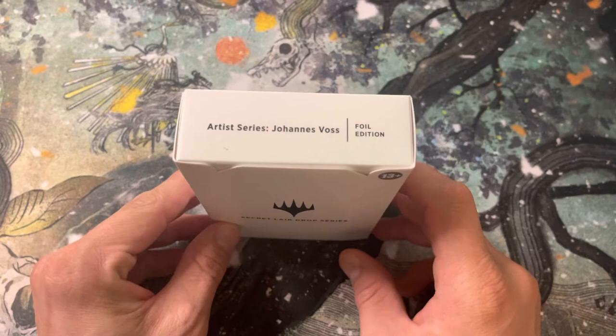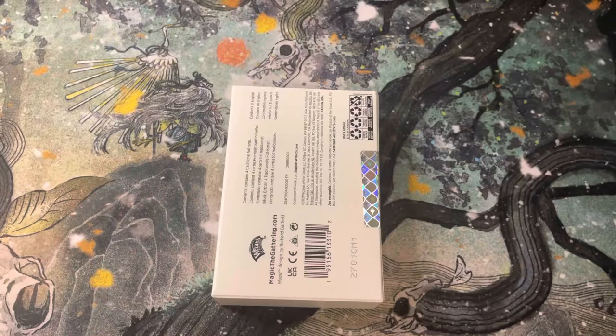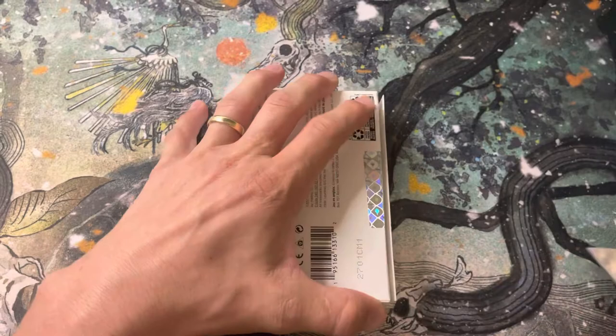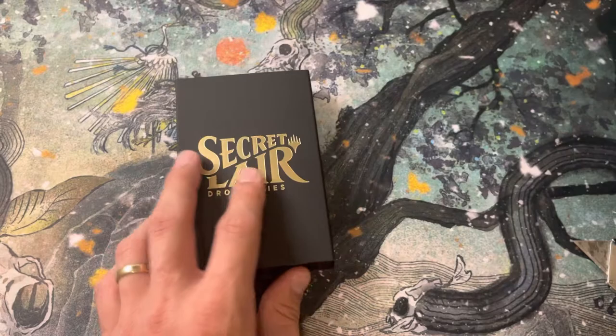Alright YouTube, back with another Secret Lair. I've got Artist Series Johannes Voss, and this is the foil edition. If you're not familiar, he does really great landscapes. He's done a lot of — I know he did like several of the pathway lands. Something more recent he just did was the Goshin-tai Shrines from Kamigawa. Those are all pretty cool art. Definitely one of the great MTG artists.